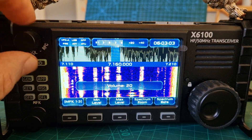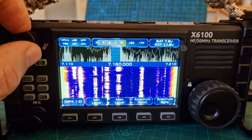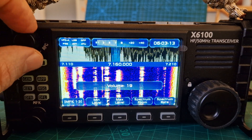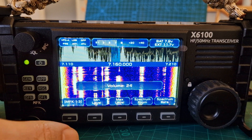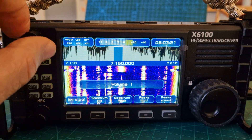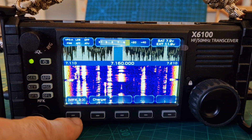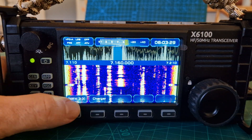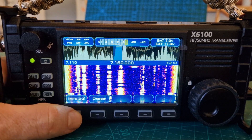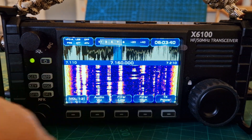Straight away nice volume. What happens is when you first boot this up, you straight away have very quiet volume. You navigate through by pushing this first button here — the MFK. You've got 3 menus: 1 of 2, 2 of 2, 3 of 3. So we do 1: audio, volume, filter low, high, and TX power, and the power does go to 10 watts.